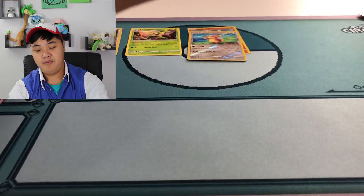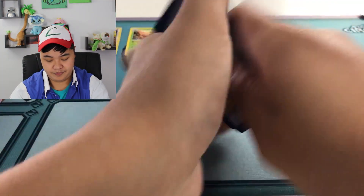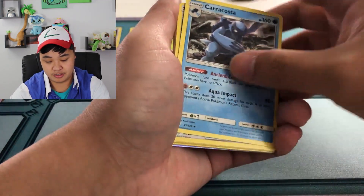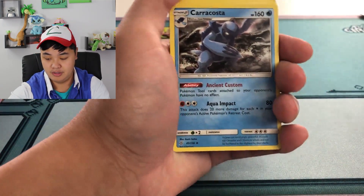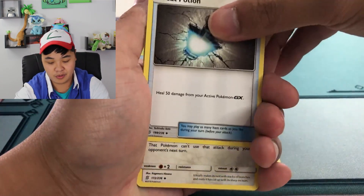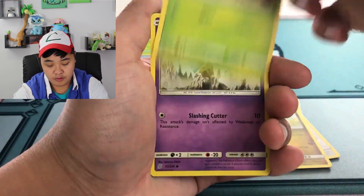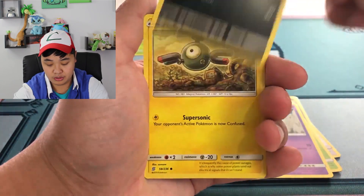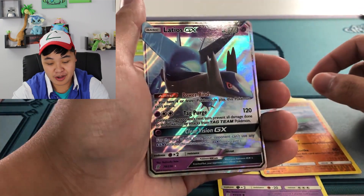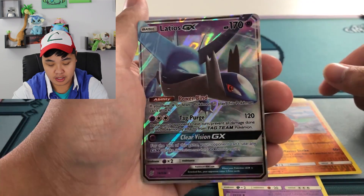Third pack, let's go — three to the front. I don't know where the energy is — oh, there it is, there's the energy. Great Potions, there we go — need that card, that's a very playable card. Vivaro, Sneasel, Magnemite, Metapod, reverse Headbutt. And — Latios GX with Tag Purge! Nice. You can use this in the Mewtwo Mew box.